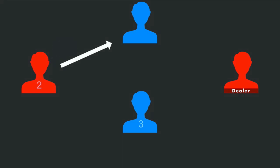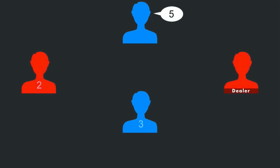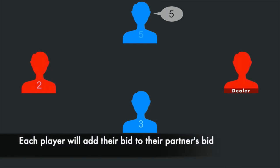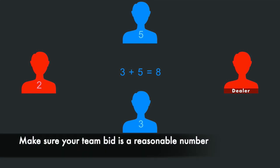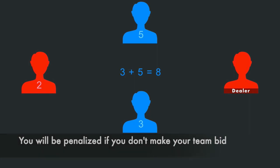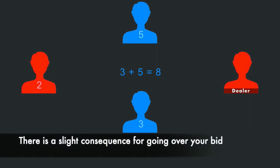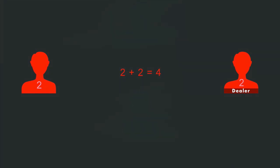After they make their bid, the player to their left will make their bid of a number of tricks from zero to thirteen. This player may still make any bid they choose. However, they should keep in mind the value of the bid their partner made. They must add their bid total to their partner's bid total to establish their team total. So if this player bid five, the blue team would have a team total bid of eight tricks for that round. Players should make sure their team bid is a feasible number, as they will receive a penalty for failing to win enough tricks to meet their bid, and a slight consequence for winning more tricks than they bid. After that player makes their bid, the dealer will be the last player to make their bid. They should also keep in mind what their partner bid and what their team total will be.